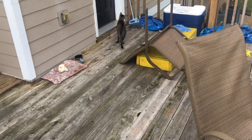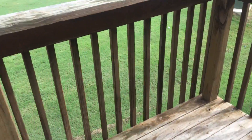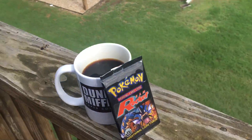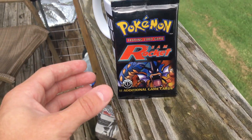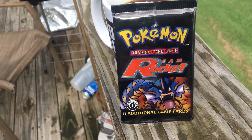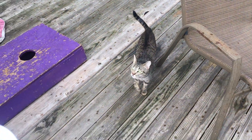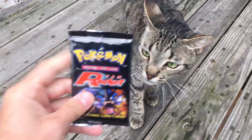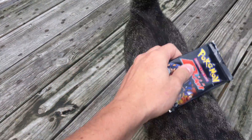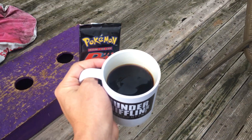Well, look what we have. Carl, what's going on? We'll go inside — we are outside. It's Sunday morning, people, and it's about to storm. But yeah, we got this little bad boy. Here we go, Team Rocket first edition. Got my coffee, and I have my beautiful kitty. Carl, we need some Sunday morning luck. It's starting to rain, so let's get on out of here. Let's go open this bad boy right now.